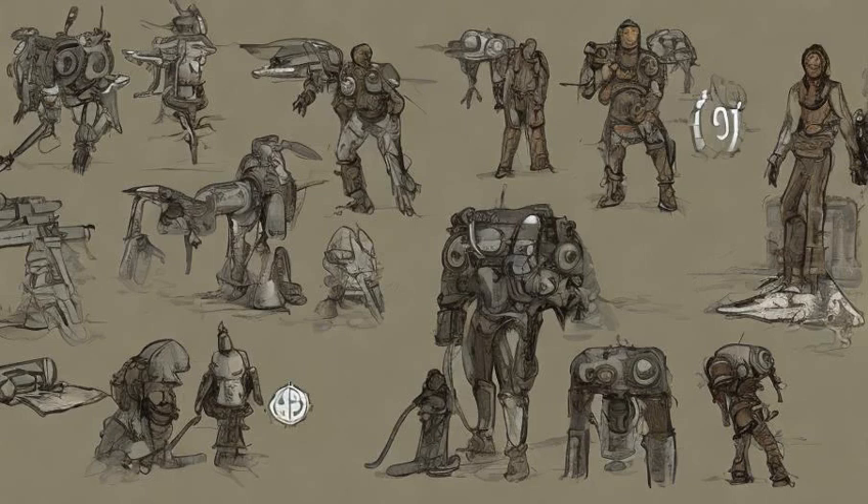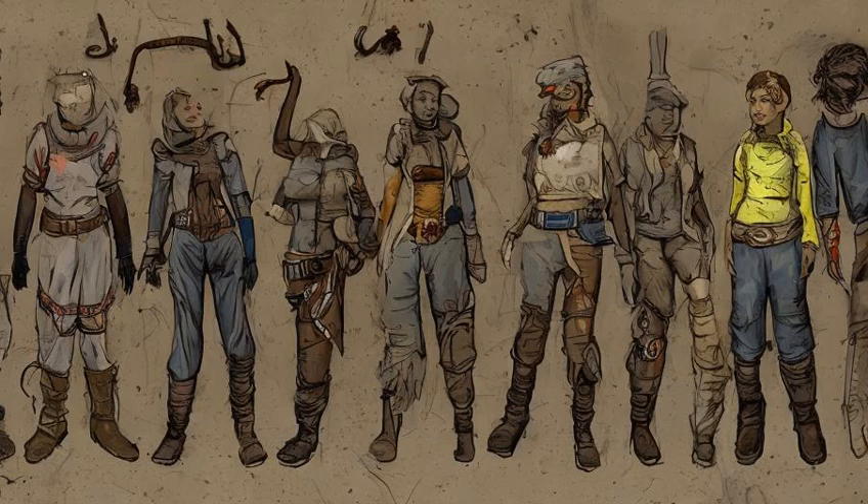Almost Perfect perk will raise base to nine if below nine. Temporary armor and clothing: Brahmin skin outfit, the Mechanist's costume, wasteland settler outfit, wasteland wanderer outfit plus one, laborer outfit, tattered slave outfit, worn slave outfit plus one, all-nighter nightwear plus one, buff out plus three.